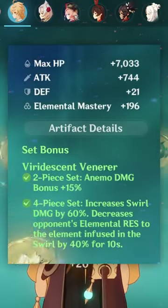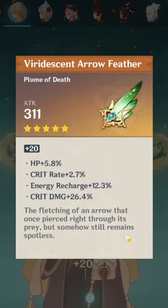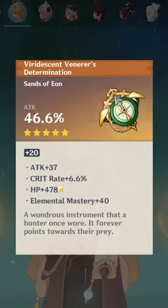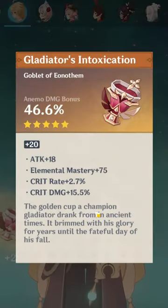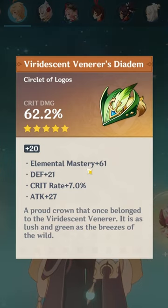Artifacts: you got 4-piece Viridescent. Mighty fine crit damage. Looks pretty good — 26.4 crit damage on the plume. We got attack sands with 6.6 crit rate. That's fine. And then we have an Anemo goblet with 15.5 crit damage and 2.7 crit rate. And we have a crit damage circlet with some crit rate and a good amount of EM.